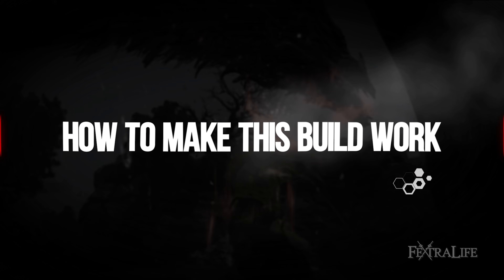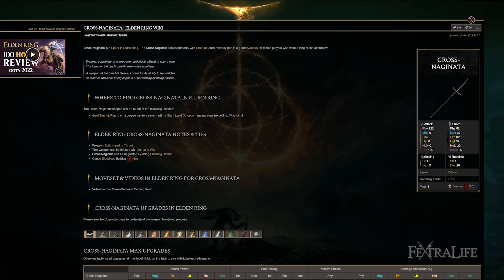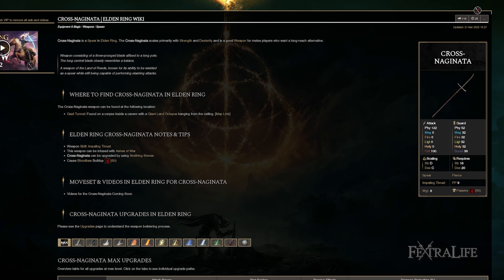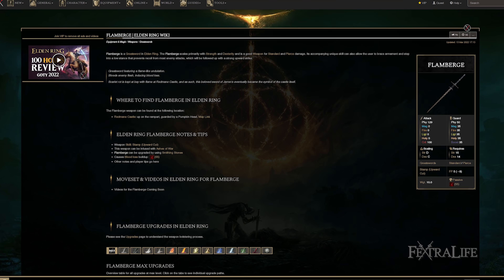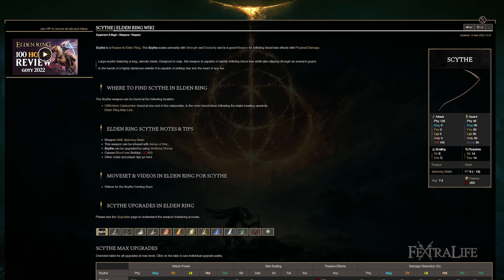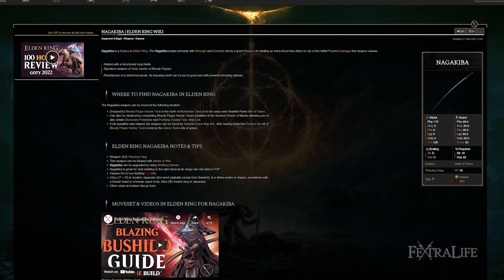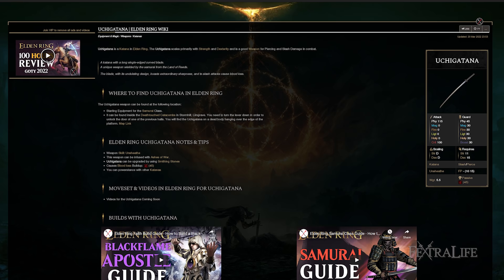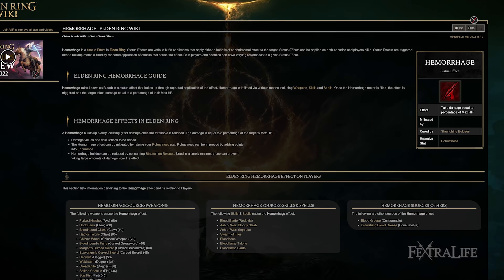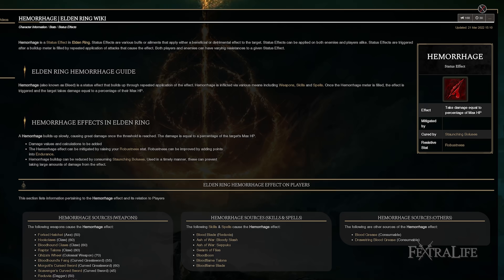The first thing I want to talk about is the weapon to use for this build. I am using the Cross Naginata, but there are several weapons you can use — the Flame Burge, the Nagakiba, the Uchigatana, the Scythe, or the Reaper Scythe. All of these weapons allow you to use certain Ashes of War and they all have bleed buildup on them.